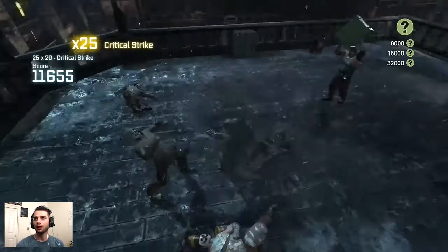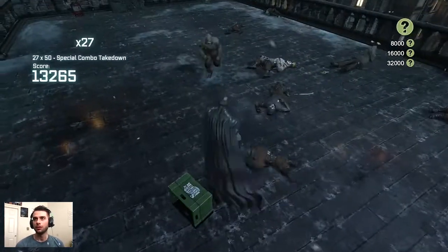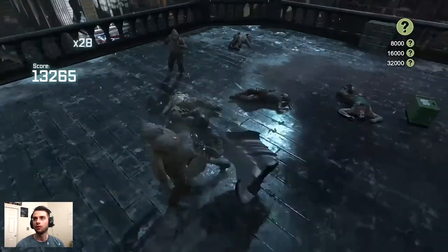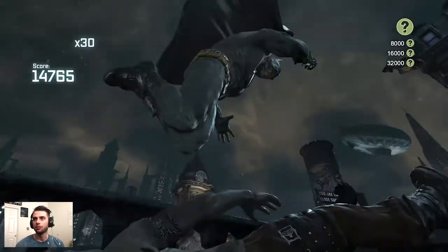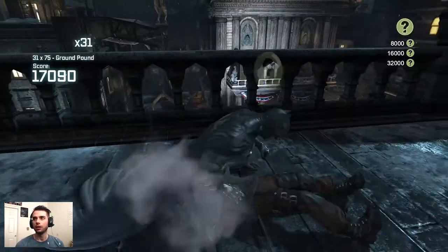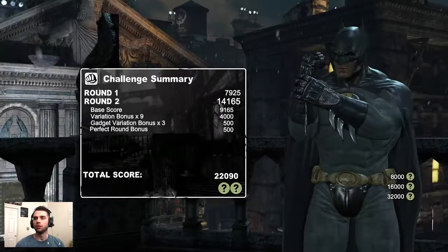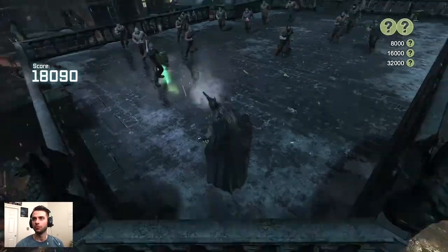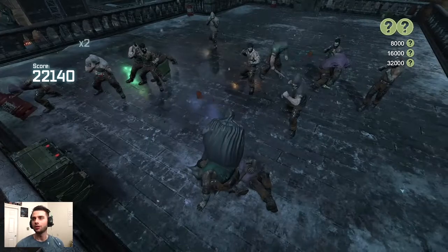I want to show you guys my gadget combo breakers — I haven't done any yet and we're going to be doing that very soon, because big variety scores give lots of bonuses. Coming up into round three of Rooftop Rumble, notice there's a whole lot of guys here — we're actually going to be getting our 32,000 score requirement in this round.